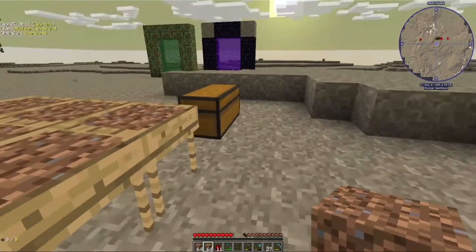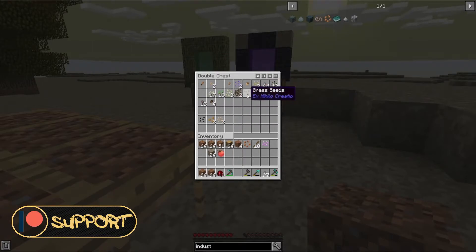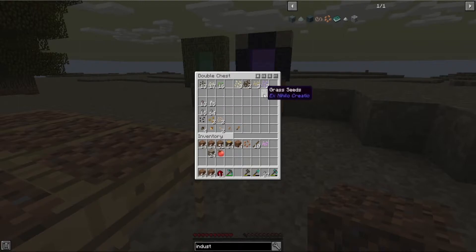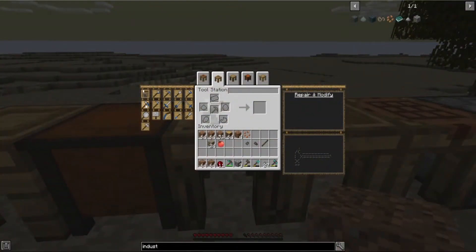This is where we're gonna get our cactus, our sugar cane, our carrots. Ancient spores when we make mycelium, we can use mycelium to make mob farm stuff. We should think about how to set up the mob farm soon. For all the farming stuff, we're going to make ourselves a matic and upgrade it as we see fit.